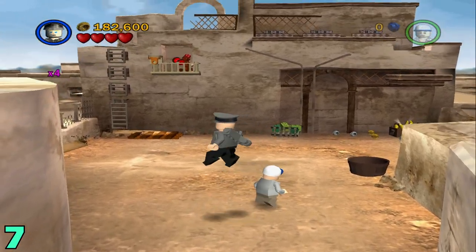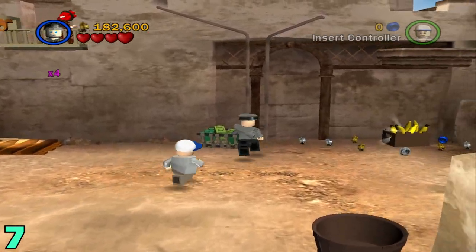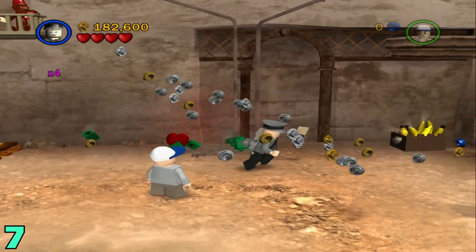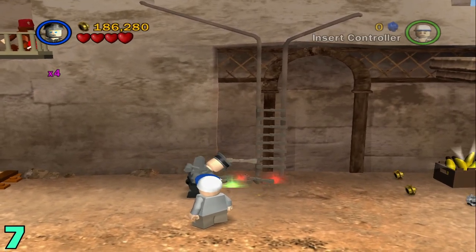Artifact number seven will be up here when you have to get the TNT from the monkey. But instead of doing that, you're going to want to head to the right side and destroy this little green basket thing right here. After you do that, build up these parts to build a ladder.